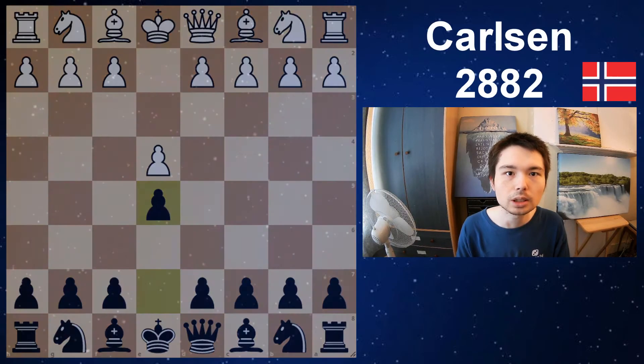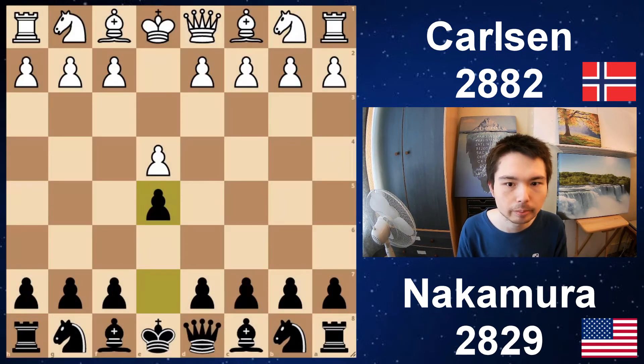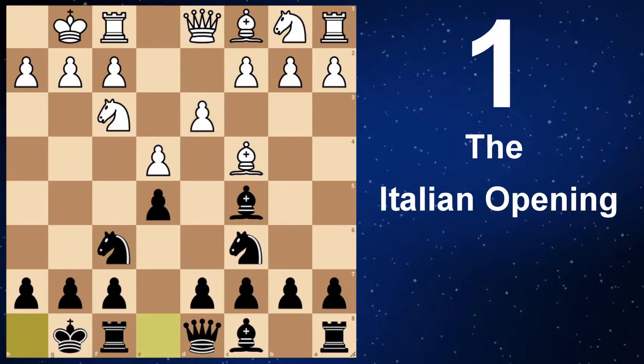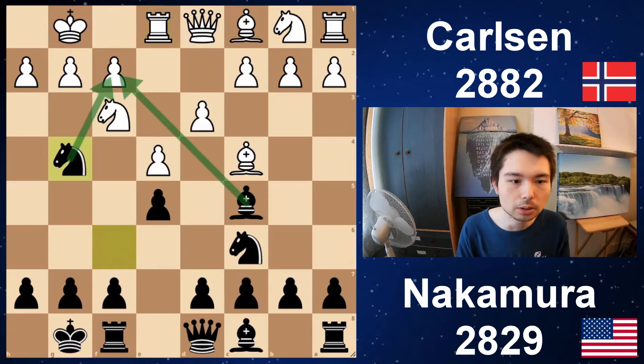On to the next game. Carlsen is playing Nakamura — 15 minutes each on the clock, once again a rapid game. Nakamura is world number three. e4, e5, knight f3, knight c6, bishop c4, bishop c5 — we have the Italian. Castle, knight f6, d3, castle, and rook e1. With this move it gives black this aggressive attacking opportunity, and Nakamura takes it with knight g4.